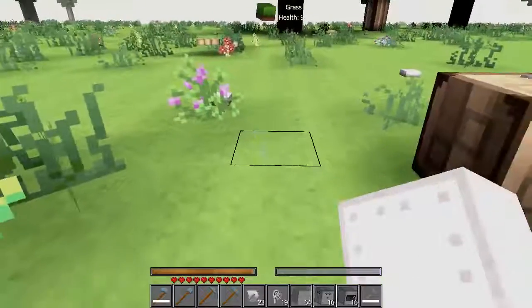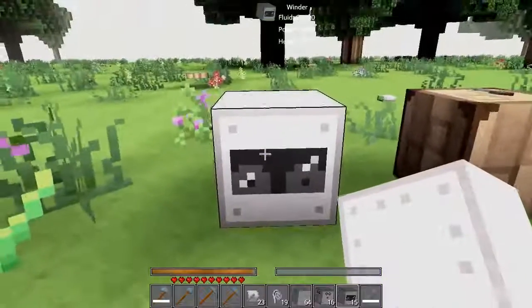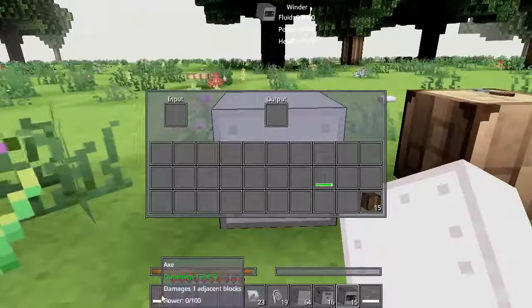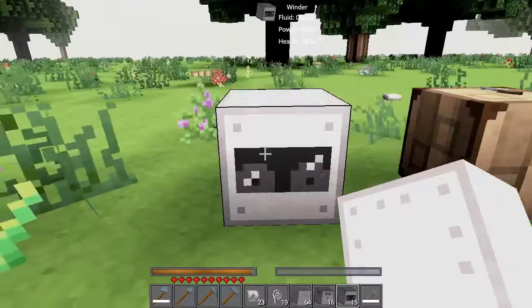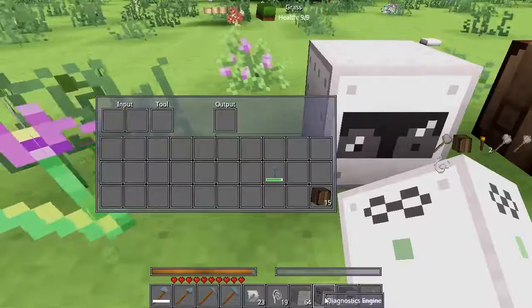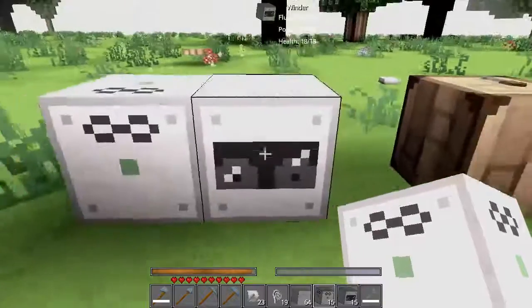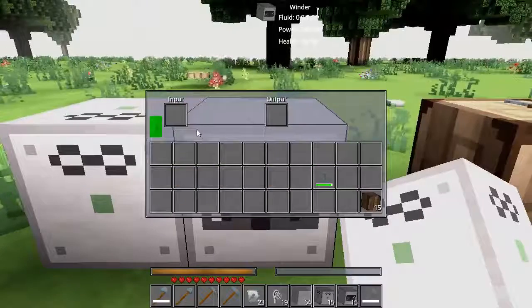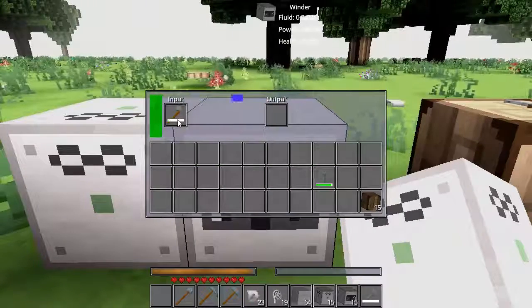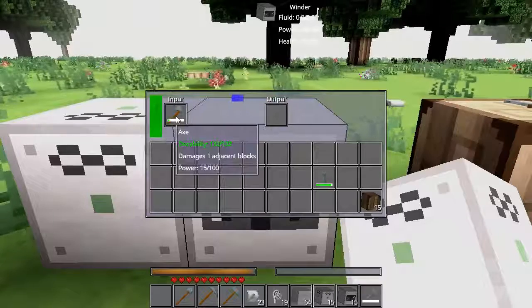I'm going to put down this new block called the winder. It takes in your tool and it charges it up with power. Let's also supply this with power — I've got my trusty diagnostics engine here. There you see it filling up from the diagnostics engine. We plunk this guy into the input and it will slowly charge up until it's full.